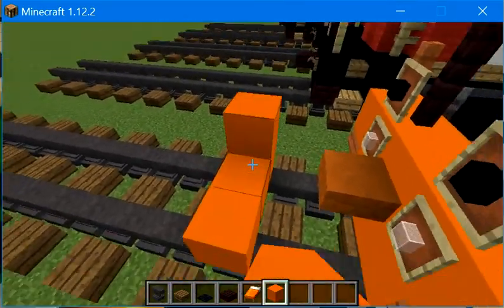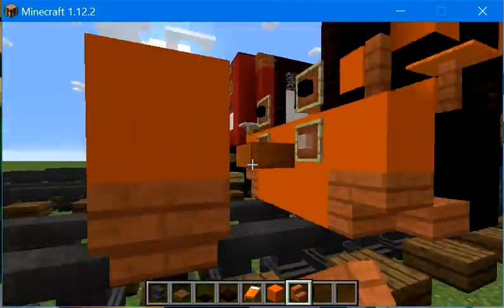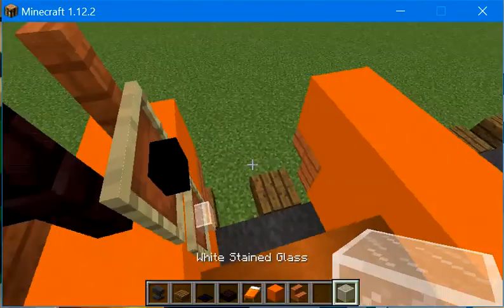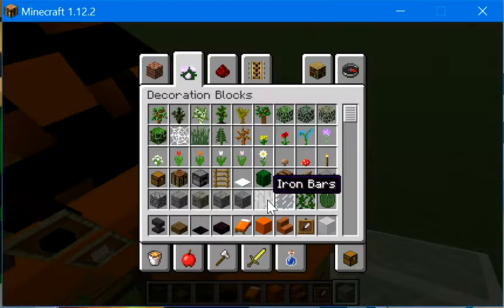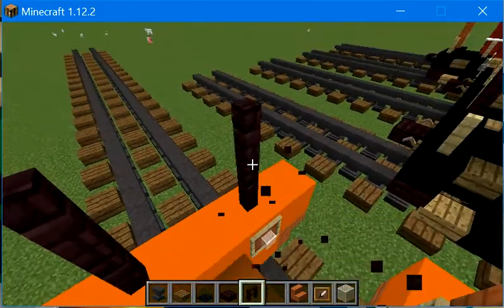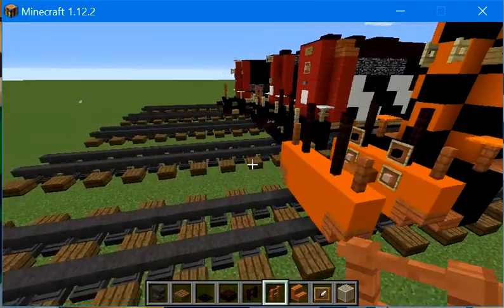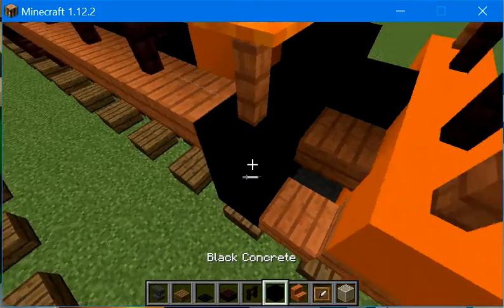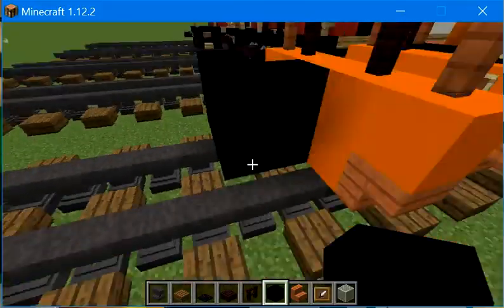I'm going to build a 2x3 of orange concrete on the top. Build a case with stairs in the corners. A red sandstone slab here. We're going to get white stained glass block and item frames. And then we're going to get another brick fence and fence some sides. Then we're going to get some black concrete and build this here and then make it a 2x5 width.